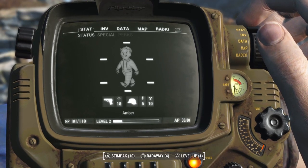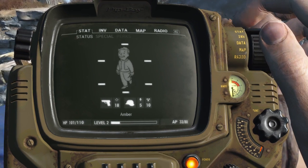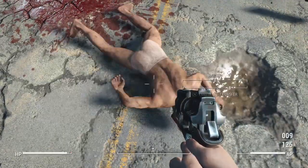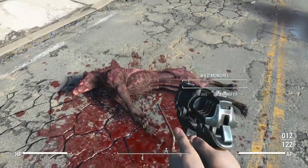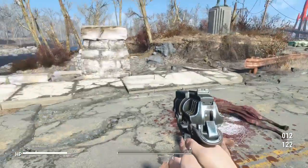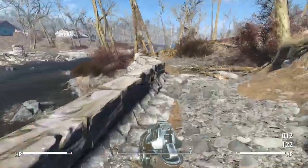All right ladies and gents, here we are back in Fallout 4, back in our brand new playthrough. As you can see, level 2 - I'm Ember from the vault, welcome to more Fallout 4. We're gonna go ahead and take this dude's stuff. So far what I've done is I've added a couple things - we'll take the mongrel meat and that tire iron. I did go ahead and add USO. Now what I'm doing is just some tests here, gonna see if I can save my game.